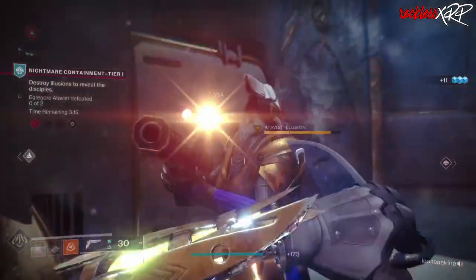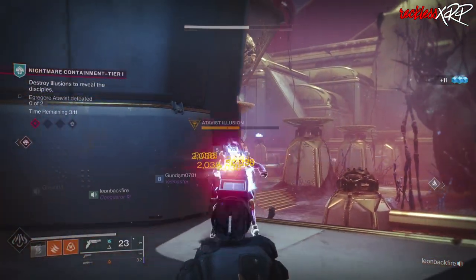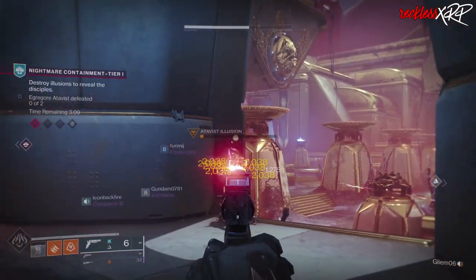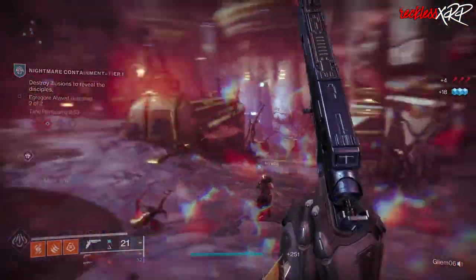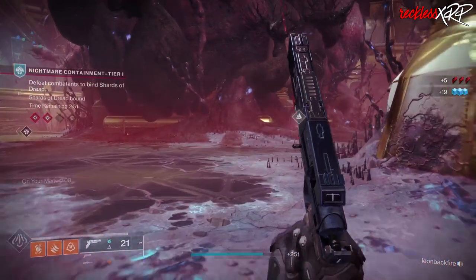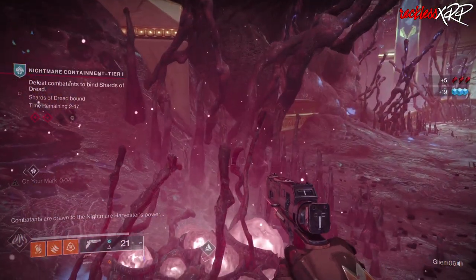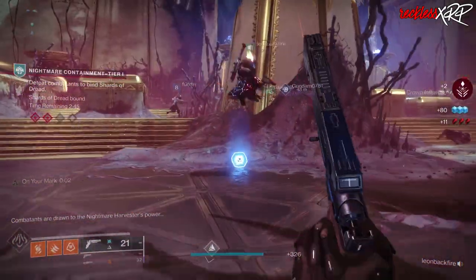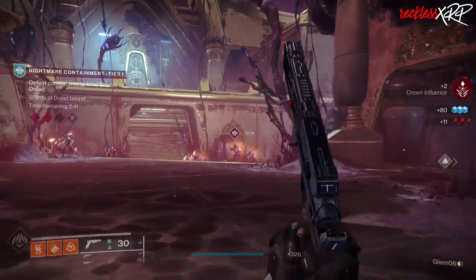In the next phase, you will need to kill all the yellow bar scions that are named Atavist Illusion. This will spawn more scions called Egregore Atavist. There will be two of them. These scions are inside a bubble and you need to walk into their bubble and melee them in order to kill them. Shooting them will not do any damage. Do that and you will move on into the third phase.